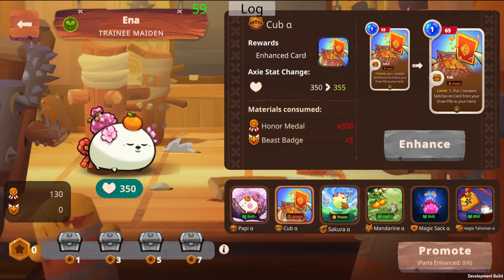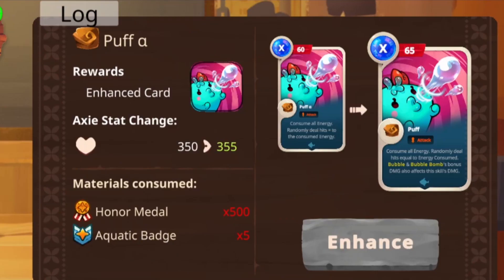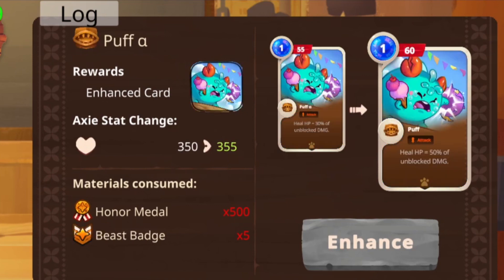Each of these upgrades can bring with it increased base stats, a better effect, and even increase the base health of the axe itself. These upgrades seem to maintain the original spirit of the card while also making the card way more powerful. And upgrading your axe's body parts not only affects the stats of the axe but when it's fully upgraded it'll affect the physical appearance as well.